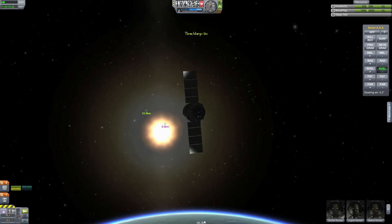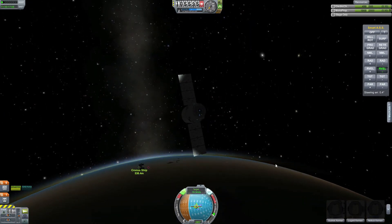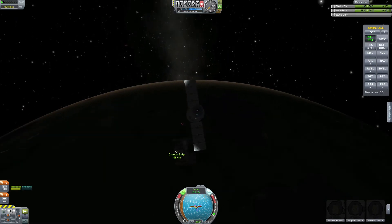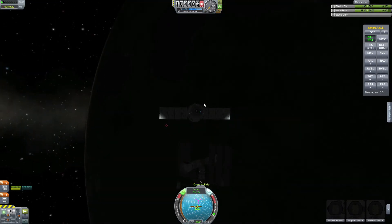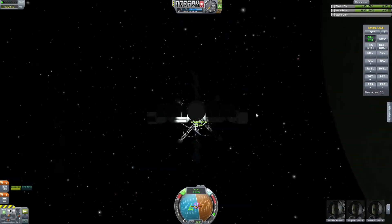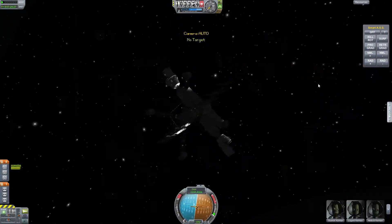Detaching the launch stage and deorbiting it — you can see it flying past — then deploying the solar panels on the Dragon capsule and getting closer to Chronos. One thing I haven't had time to do is change how much monopropellant the capsule has, because it currently has 2000 which is also used for fuel and I think that's too much. I'll probably bring it down to 500 or 700 — I'll do a test run and check how much I actually use after this mission.